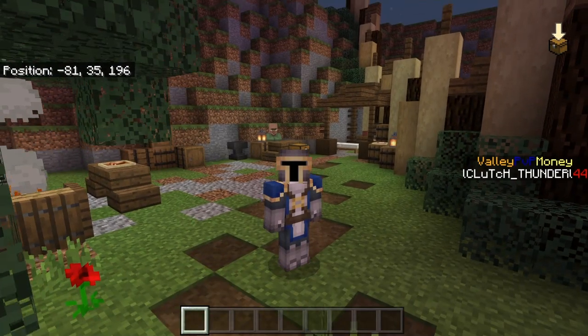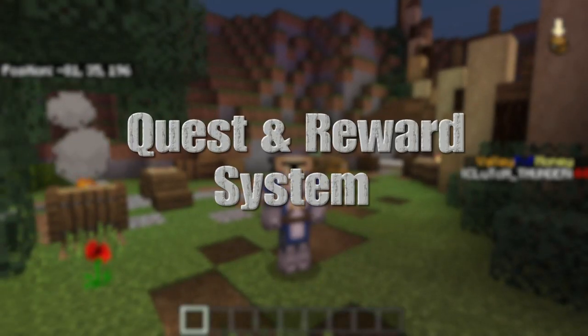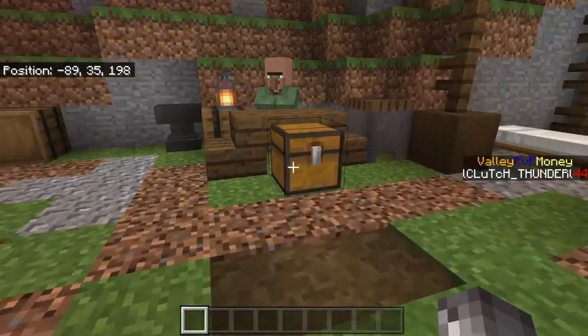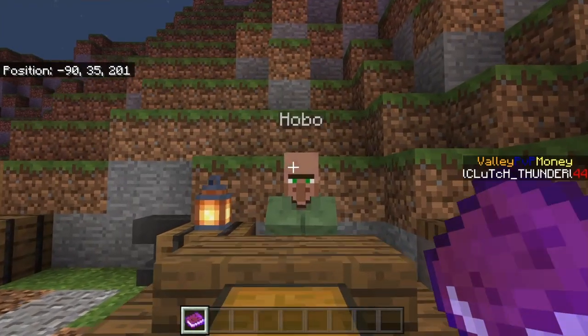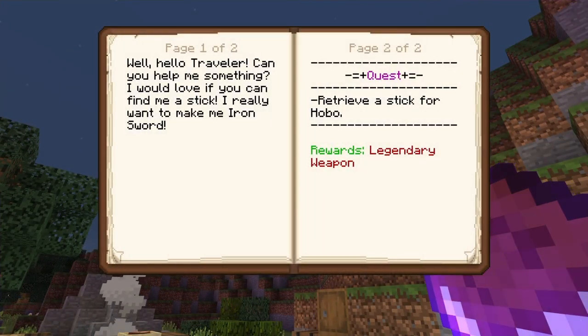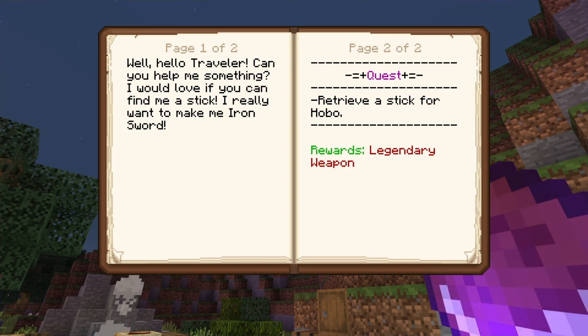Hey, what's going on ladies and gentlemen, my name is Clutch Thunder, welcome back to another video. Today I'm going to be showing you how to do a quest reward system - pretty simple, pretty easy. Let me show you how it works. Come over here, you got a little quest system with a little NPC named Hobo. It says: 'Well hello traveler, can you help me out with something? I would love if you can find me a stick - I really want to make an iron sword.'